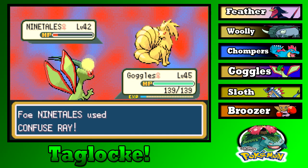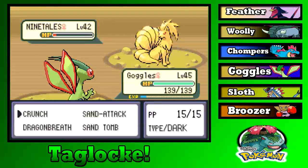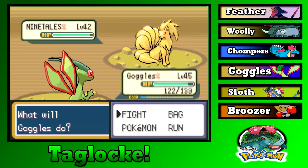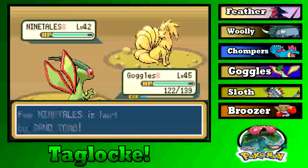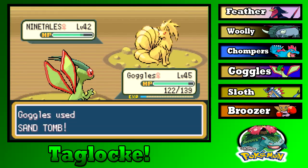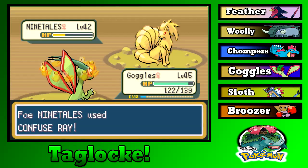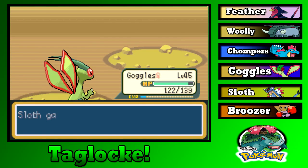Ninetales has a Hyper Potion — this might not be as easy as I thought. I don't like this whole cave thing, this Victory Road. Enough Confuse Rays! There we go.